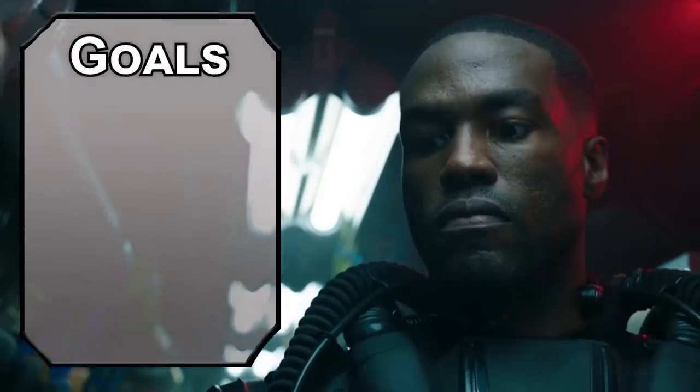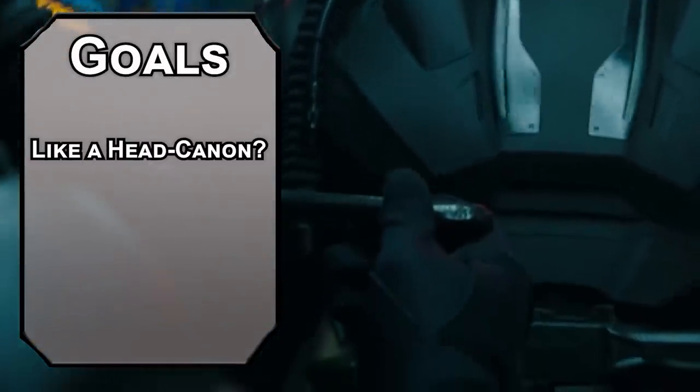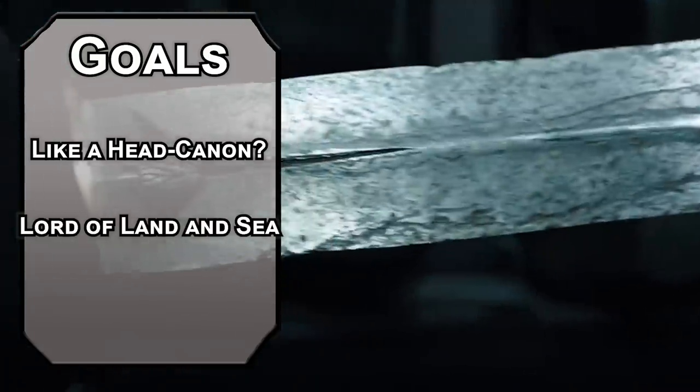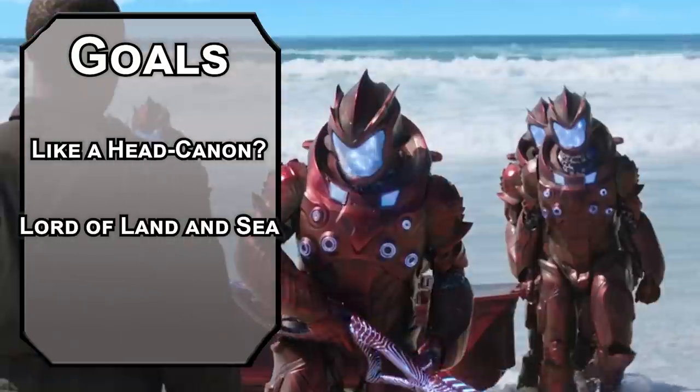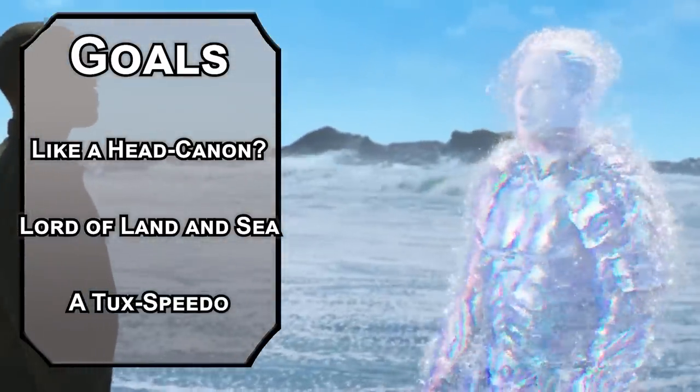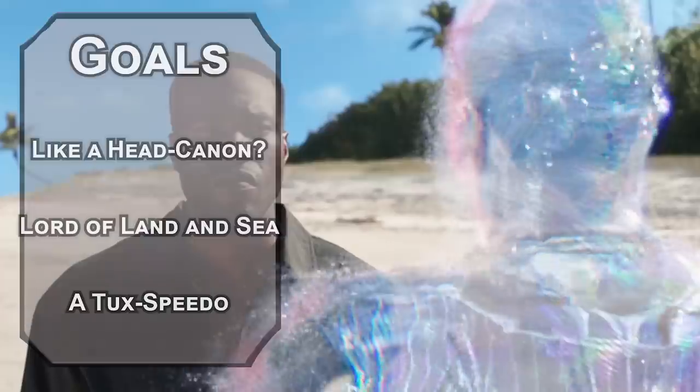Let's start off with our goals for this build. First, we need a face laser — something we can use to blast a beam across the map. Next, we need to swim and fly, with plenty of mobility options to make me happy. I like mobility options. Finally, we need a cool swimsuit, either the kind to kill the warrior king of Atlantis, or a two-piece. Maybe both.